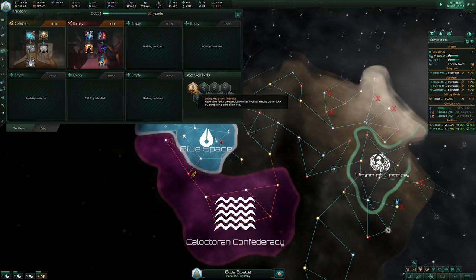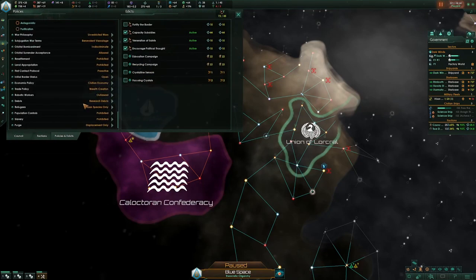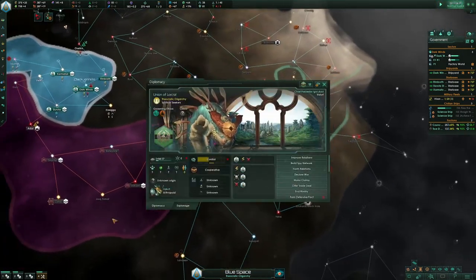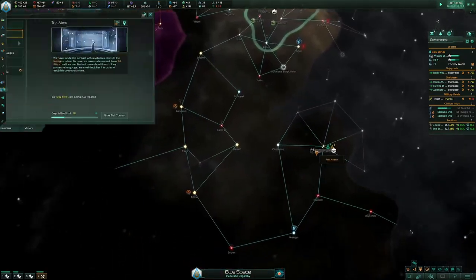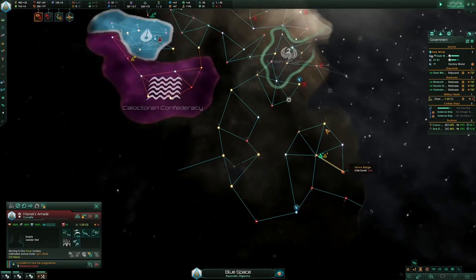Finish this and then take Transcendent Learning. Because we reformed a little earlier, you also have your policies reset so you can go isolationist and antagonistic. I'm going to meet this guy, rival him, and then probably use console commands to meet the rest of the people in the game. In multiplayer you just ask for communications and if everyone has Enmity then everyone wants communications — it's very easy to meet the entire lobby at like year 15.